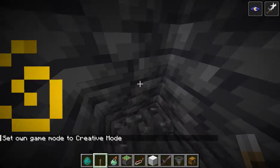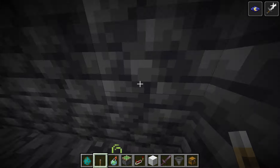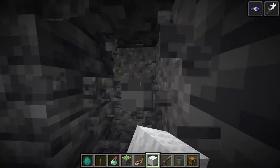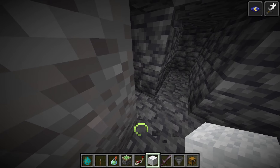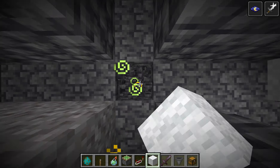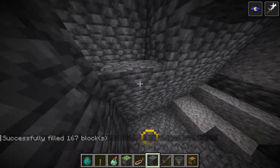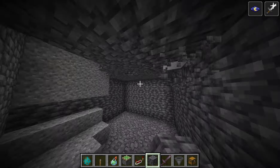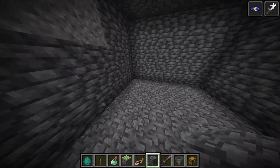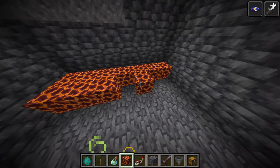Go down three blocks, and this is where you start making the killing chamber. One, two, three blocks out, three blocks out in all those directions like this, then go down two blocks. Now that we've got this area done, fill it in. You want no places for the mobs to get out, because if you're making the advanced one they can shoot out and that's obviously not good. Put some magma.